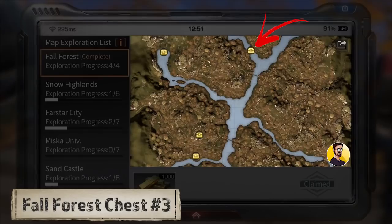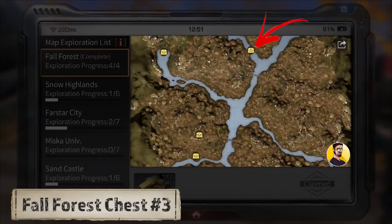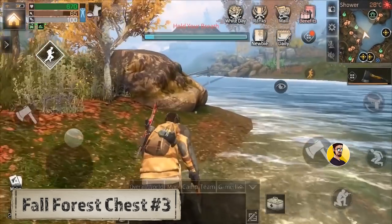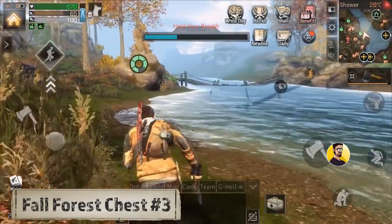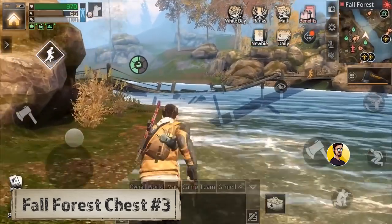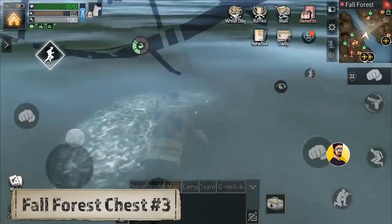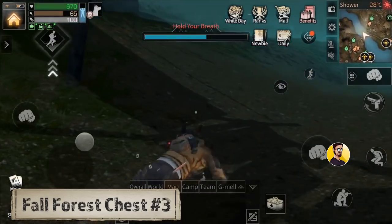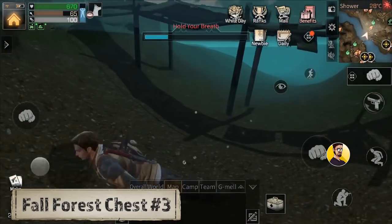Chest number 3: The third secret chest can be found underneath the broken bridge that connects Minor Island 1 to Minor Island 2. When you go to this spot you will immediately see the broken bridge. All you have to do is dive underneath the bridge and there you will find the chest. Again I already collected the chest and that's the reason why it is not there.